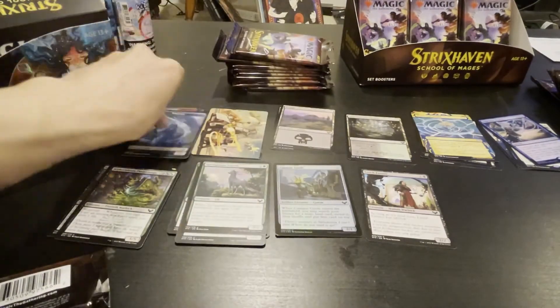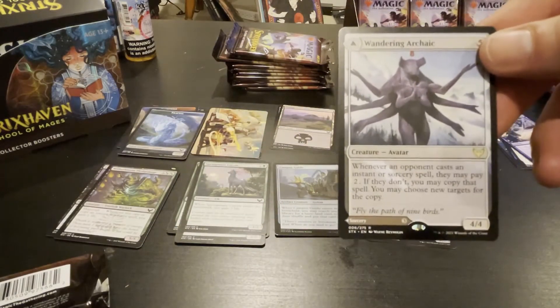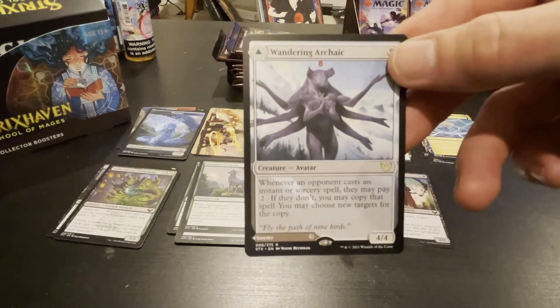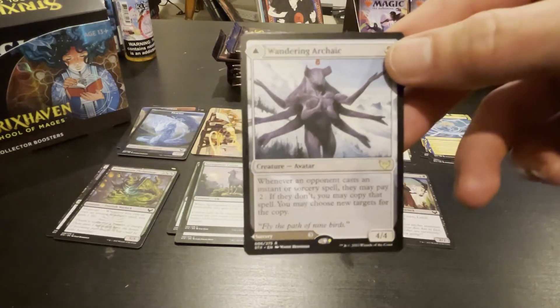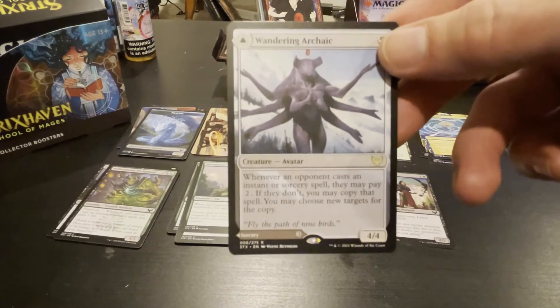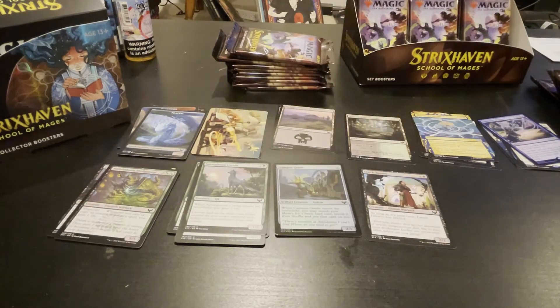It's foil — it is foil! Did you open yours yet? Yeah, I got a little money card. I got one of him too. He is actually pretty good — if you don't cast an instant or sorcery spell, you pay the mana, you make a copy of the spell. The Archaic — whenever an opponent casts an instant or sorcery spell, it might affect like eight cards out of their 60 card deck. They pay two or you copy it. It's pretty good, definitely a good sideboard card.